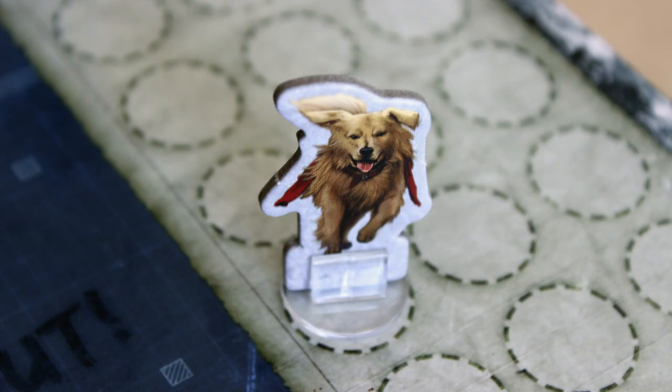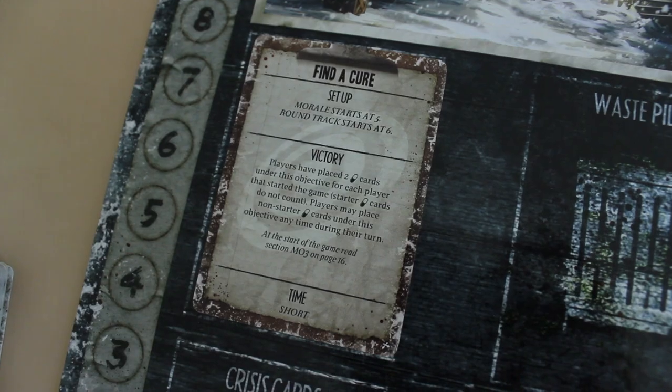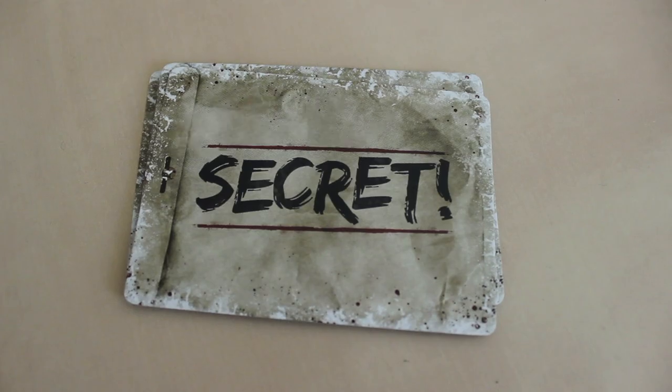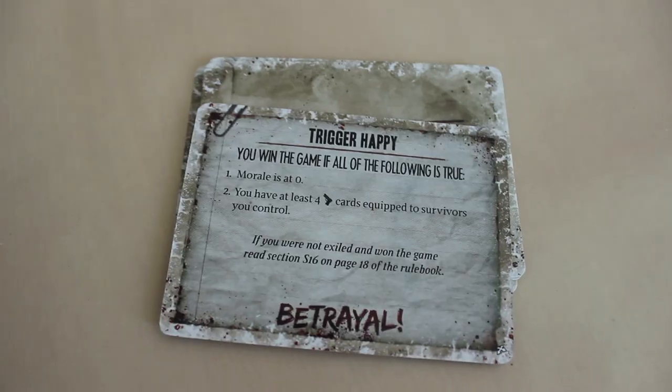Usually when I play this game with friends we play the co-op variant where we're all working together, there is no traitor, and there are no secret objectives — we're all just working to complete that one main objective. In which case we flip it to the hardcore side of the objective card, which is harder, but we're all working together at least. But even then we still lose a lot. I think it's so hard to play with secret objectives on top of that, and someone might be a traitor — I don't know how anyone wins this game if there is an actual traitor.